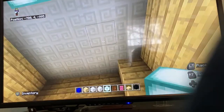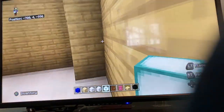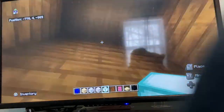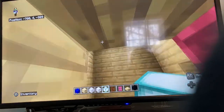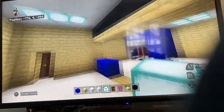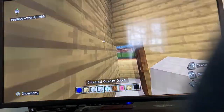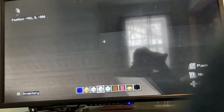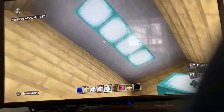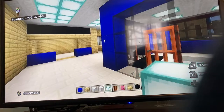For the fridge, place one sea lantern or put them in the corners. The freezer gets two sea lanterns. For the bathroom ceiling, fill it two blocks above the entrance, then light it with a single row of sea lanterns, one block away from either side. That's the entire ceiling lighting done.